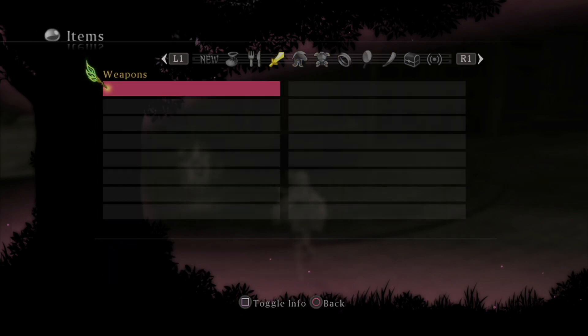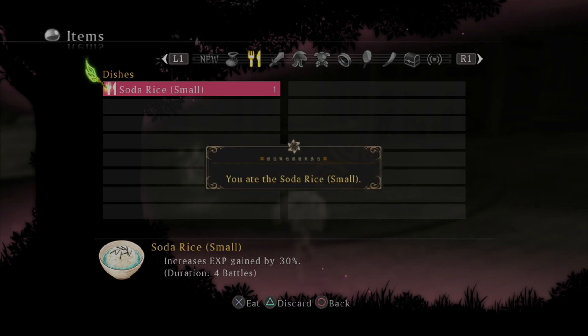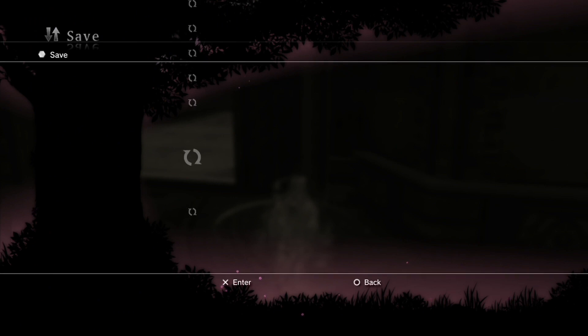Where is the food? There it is — it's in the thing that says 'dishes,' Chaos, you moron. I will eat the small soda rice. Thank you. And I will save the game.